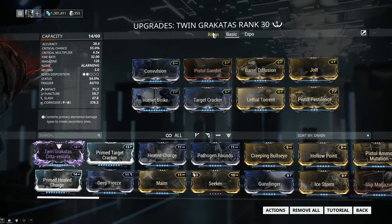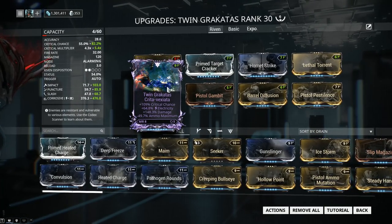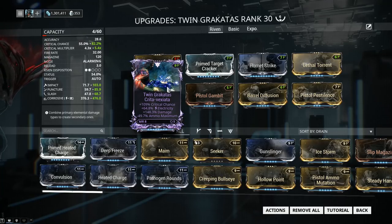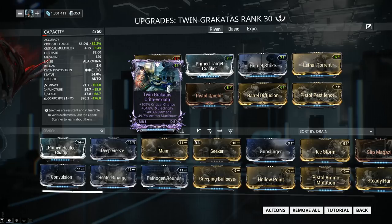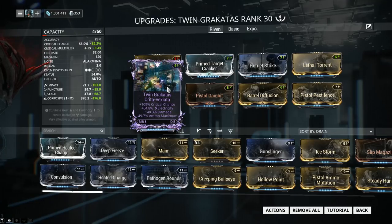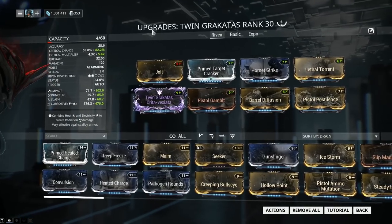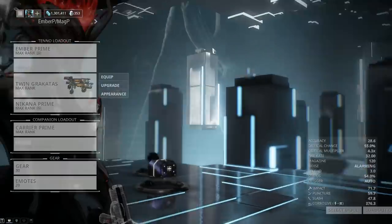Now that the base build is out of the way, let's switch to my Riven setup. Of course, I managed to get a Riven for this one — I rolled it a couple of times and this is the best one I could get. Crit chance, which is amazing. Damage, awesome. Electricity, which is the most versatile elemental type currently in Warframe. If you're looking for a damage type to have on a Riven or a weapon in general, Electricity is what you want — it is the most flexible. I simply swapped in Prime Target Cracker for the normal version, and the Riven took up the spot of the 90% mod.